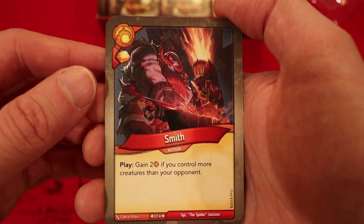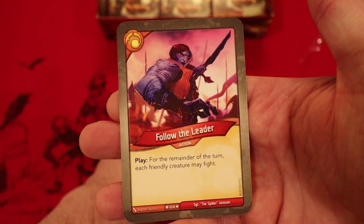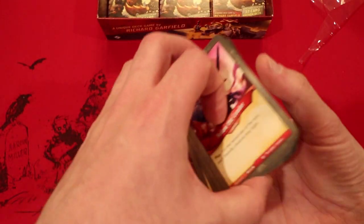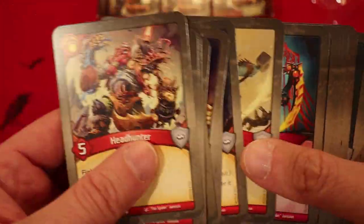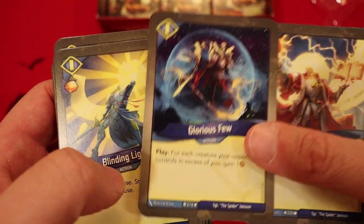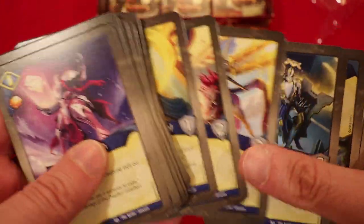Smith is a great card — amber to be played, gain two if you control more creatures than your opponent. And the last card of the deck: Follow the Leader. That's something I was looking for. For the remainder of the turn, each friendly creature may fight. That's really good with the War Chest and the fact that we have Sanctum. Counting up the amber, it comes out to around seventeen to nineteen — that's actually really good.